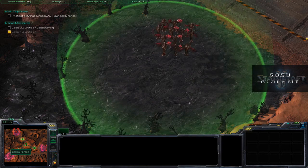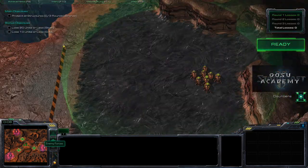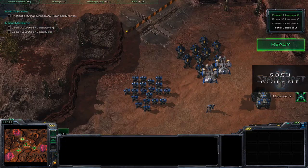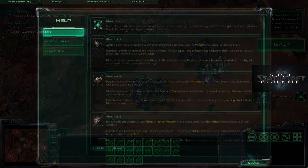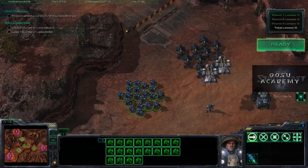Let's see what we're up against. Over here in this corner: Mutalisks. Up here: Zerglings. And over here: Banelings. This is our force and we have to figure out how to divide it into three separate forces to counter each enemy group.